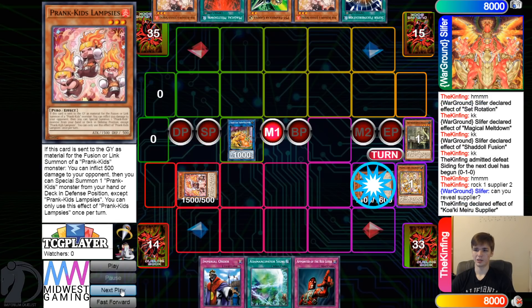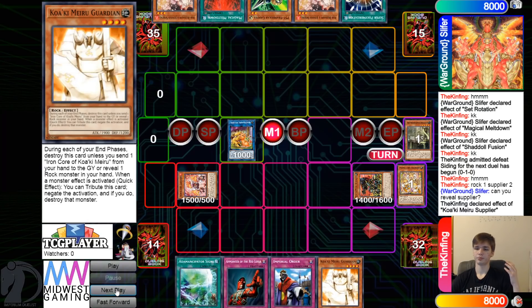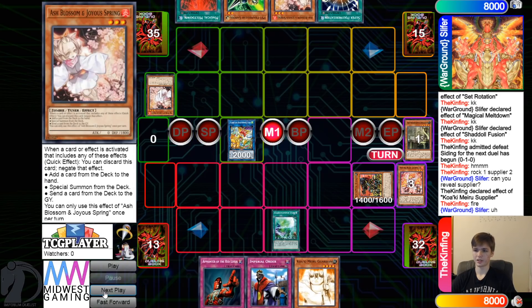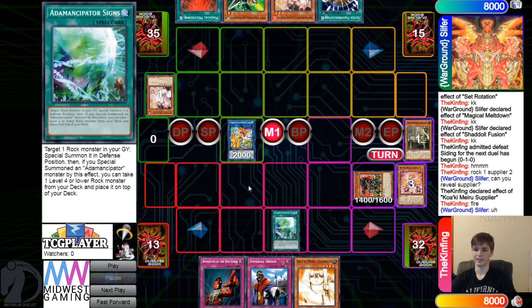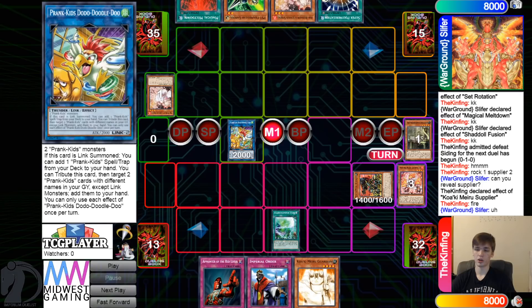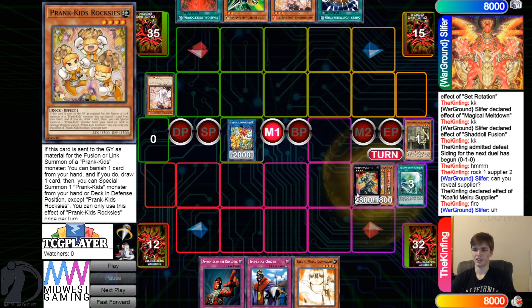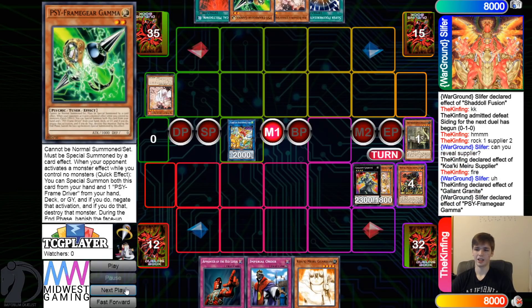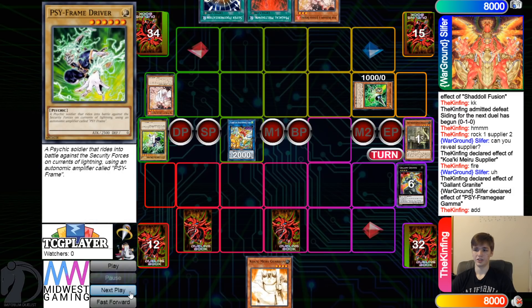They go ahead, Normal Summon Roxies, go for Meow, and get Rock 1 and Supplier 2. Summon that out, Banish — Draws Order. Oh, that's actually just crazy, they don't have an engine now. Special Summon out Lamp, Supplier Effect searches out Guardian, then turn those two into a Doodle. Fire Effect chains Ash Blossom to that. They bring out Roxies and Overlay for Gallant, then Gallant Effect chains Gamma — smacks that, brings out Driver. Set, Pass.